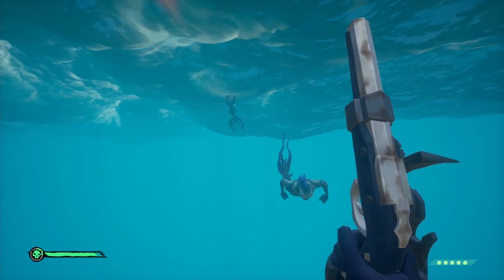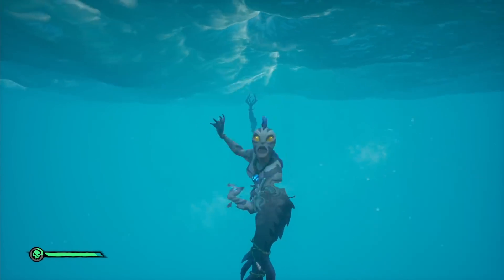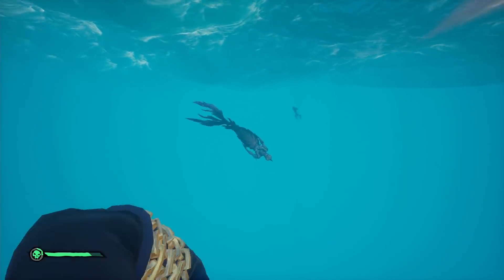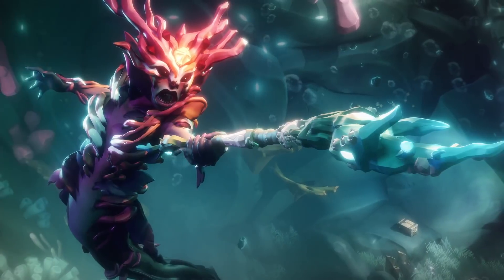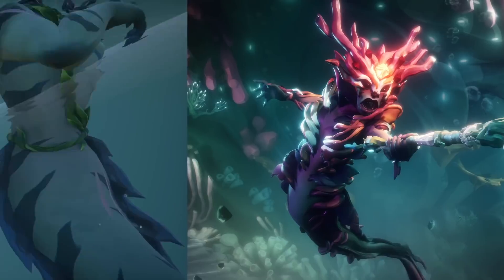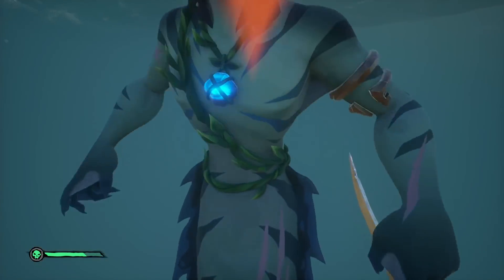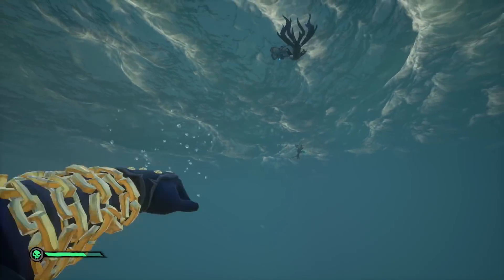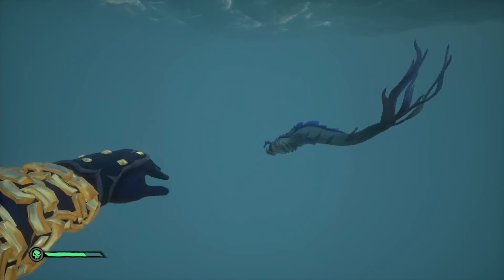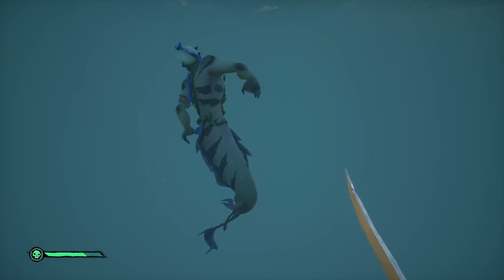Sirens — they spawn underwater but could attack above if you are nearby. I could not get lots of them to spawn, even though I spent so much time underwater I became one of them. From the information collected, we have 3 types of sirens. The Siren Queen only exists as part of a tall tale, so that does not count. In the adventure world, we have the Siren and the Siren Leader. It seemed like they both have the same health, which is 150, requiring 6 sword slashes to defeat.